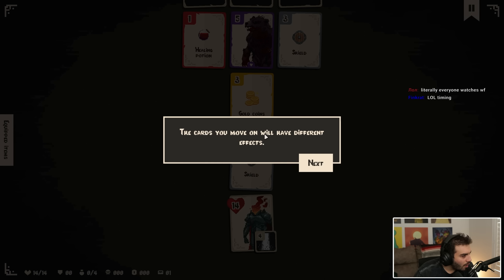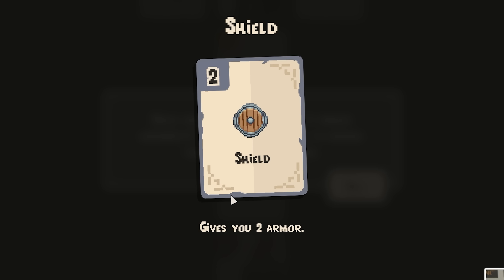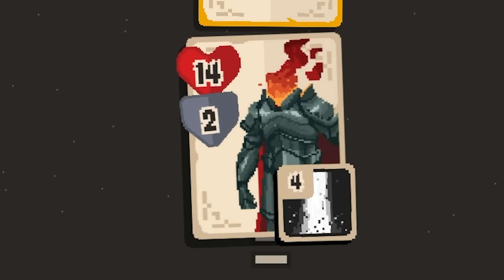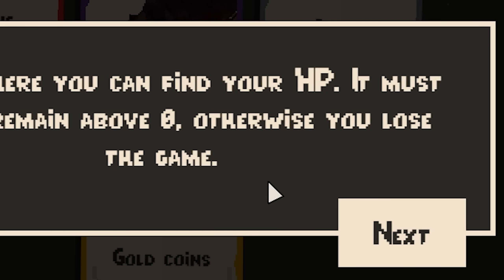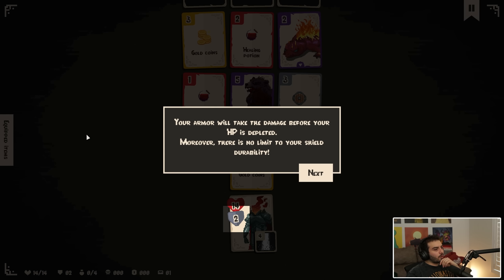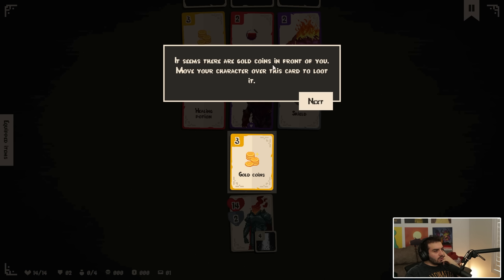I look pretty sick. Cards you move on will have different effects. In front of you is a shield card — click on it to see its effect. It gives you two armor. Would have never guessed that. Here's where you can find HP. It must always remain above zero, otherwise you lose the game. I wouldn't have guessed that myself. Your armor will take the damage before your HP is depleted. There's no limit to your shield durability.